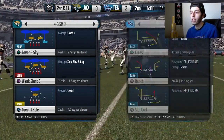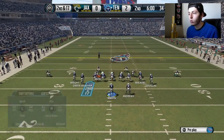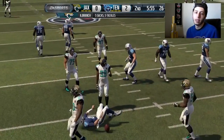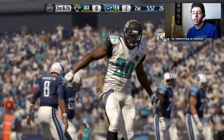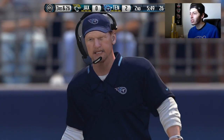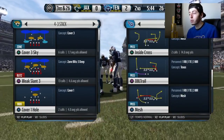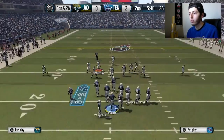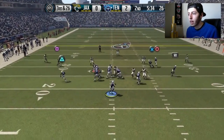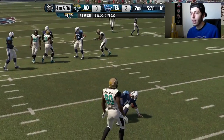We'll go into a Snugs set real fast. Base align, show blitz, crash down, purple zone, then yellow right here, hold in your left trigger, and you guys are able to see right on that right of screen edge we're able to get in there for the nice sack. This is very consistent, guys. When you're running this it doesn't look like you're blitzing — it kind of just looks like a regular set. It looks so plain, but this blitz actually gets in every single time.